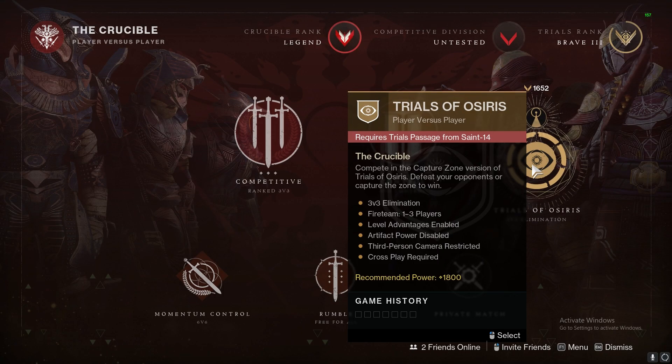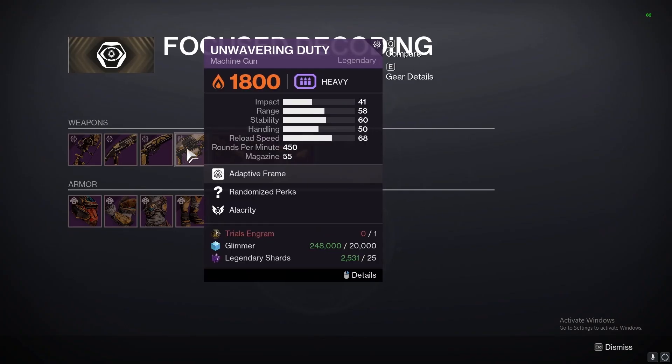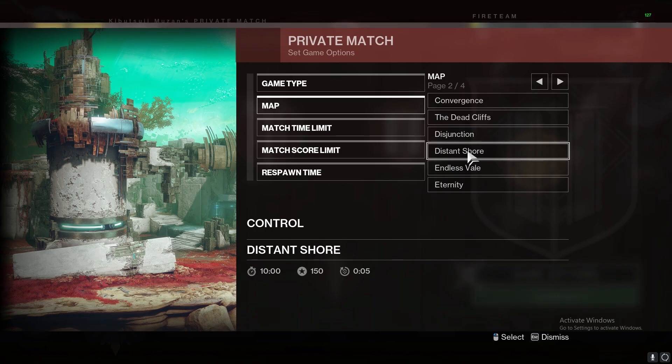Trials is back and it's going to be Capture Zone. The map this week is Distant Shore, and your Trials weapon this week is the Unwavering Duty. Have a great day everybody, peace.